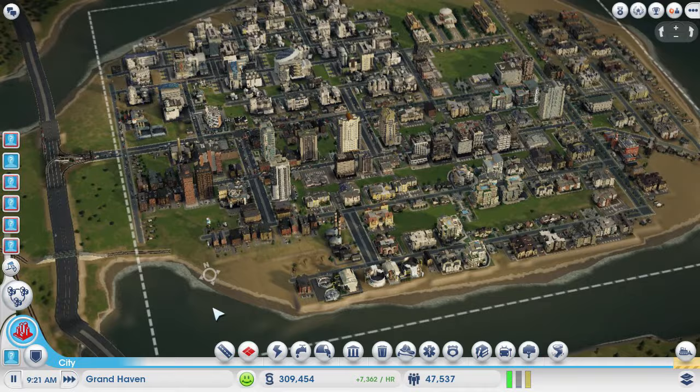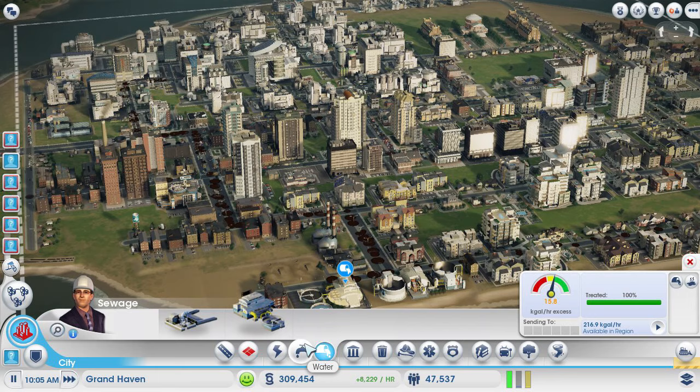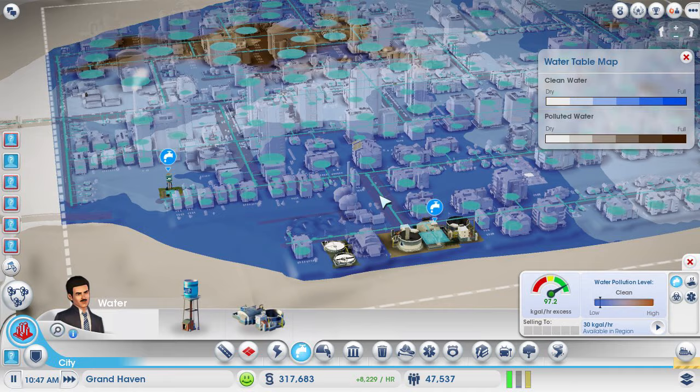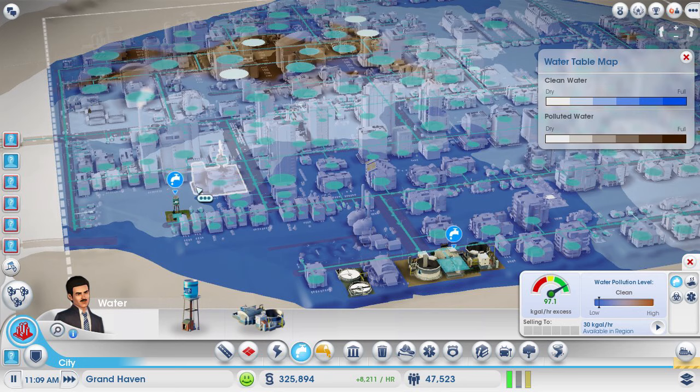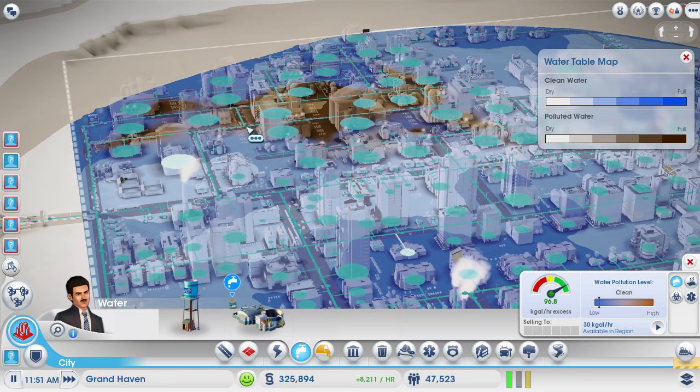Here's my city, and we're talking about water — both clean water and sewage — and how they work together, how to deal with them. Some common problems that people run into is that they have a water pumping station (there are only two choices) and they run out of clean water in their area around it. Then they have to build a new one, and it just causes a huge problem. You can see how this one is actually running out of water. So the first thing we need to know is: how does water work in SimCity?